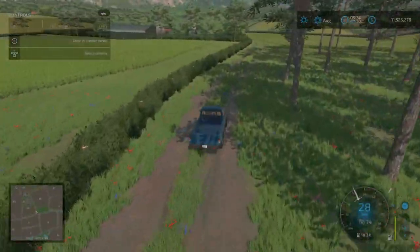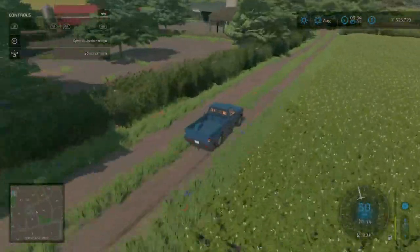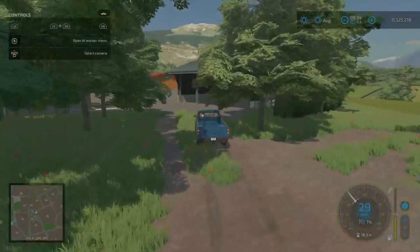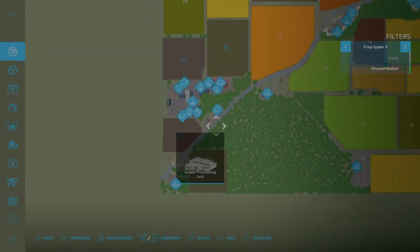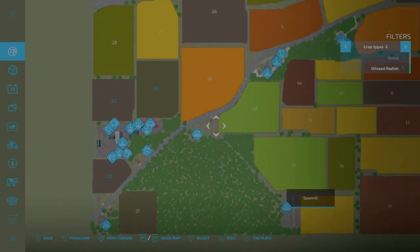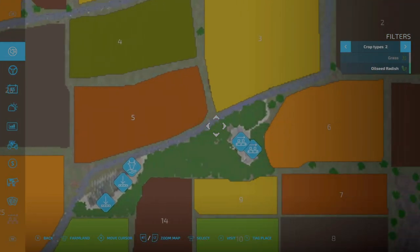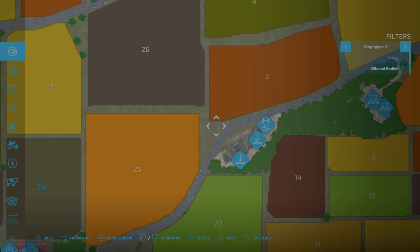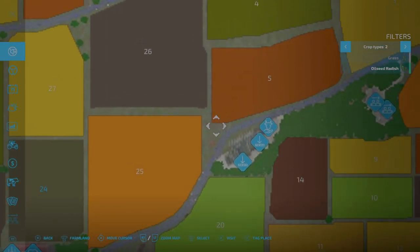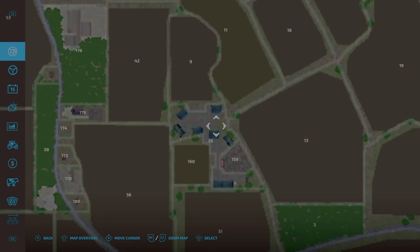A left here takes us to Farm 5. We can pull in the back over here. We were at Farm 4, then took in the grain processing unit, came back to the sawmill, and now came north to this road up to this back part here. For this farm we need to purchase farmlands number 55, 9, 159, and 160.